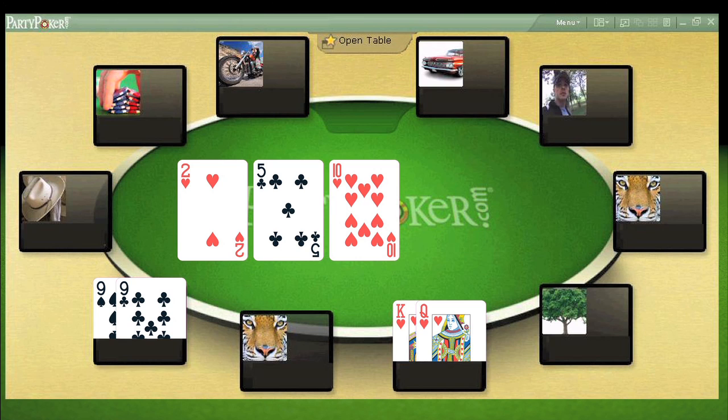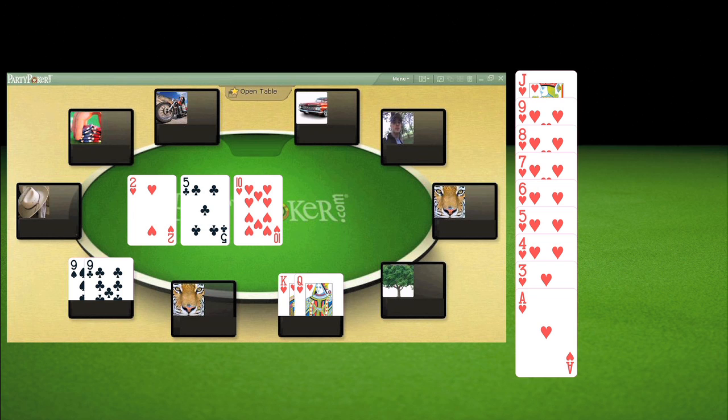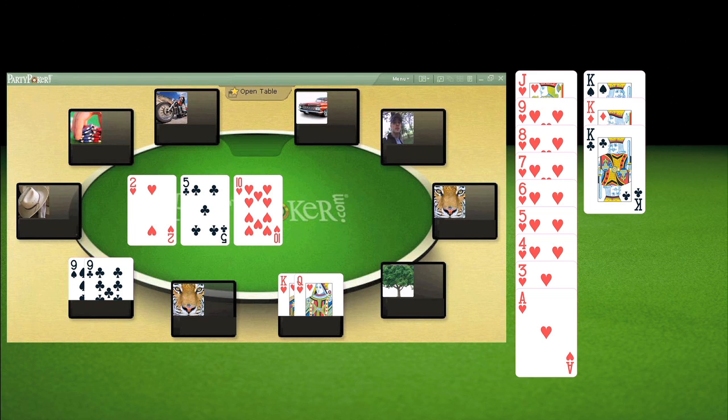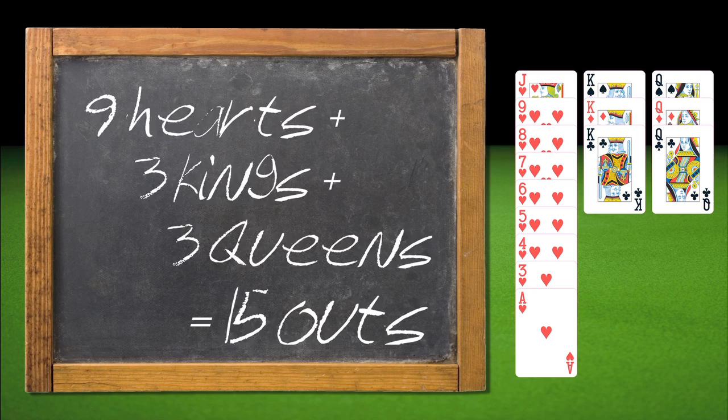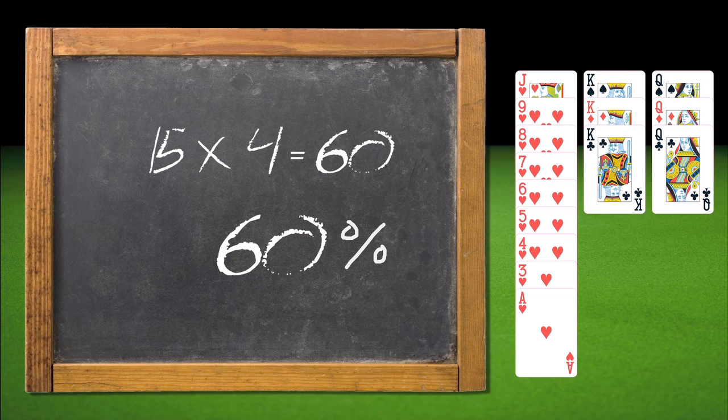Your outs are the number of hidden cards that might be dealt on the turn or the river that will improve your hand. Now let's take a closer look at our hand of king-queen suited up against a pair of nines, because we actually have a lot more outs than just the flush draw. After the flop: 9 hearts as we've already said; any of the 3 remaining kings will give us a higher pair than our opponent's two nines; and any of the 3 remaining queens will also give us a higher pair. So 9 plus 3 plus 3 is 15 outs. Multiply 15 by 4 and you get 60 — approximately a 60% chance of improving our hand by the time all five cards of the board are dealt. It's a combination of the odds of hitting on either the turn or the river.